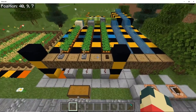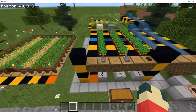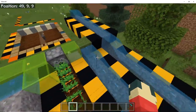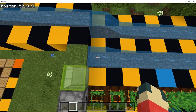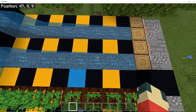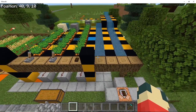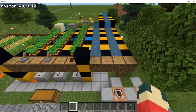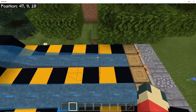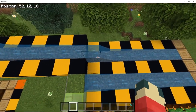Alright, so water blocks. Understanding how far water flows is really important for these farms. For those that don't know, a water source block will flow eight blocks. You can see that here — we've got the source, then one, two, three, four, five, six, seven, eight. That's pretty much standard across the board, so Java or Bedrock, that is the rule. You can use that to your advantage as well — if you step it up one, the water will flow down and keep going.